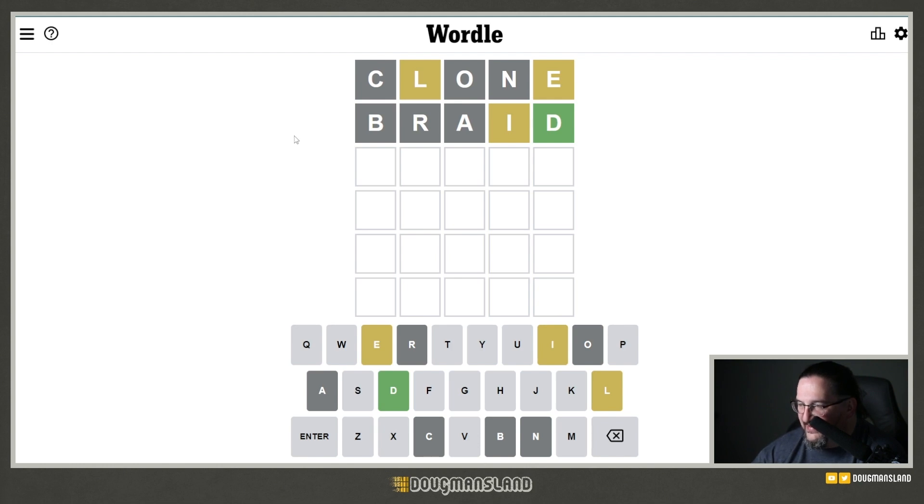Alright, let's get ourselves collected here. If the L was at the beginning... I'm just not seeing it. GUILD is interesting — obviously that's not the answer because we wouldn't have the E — but if I play GUILD, I would get a lot of intel on the I and the L, which could be useful.